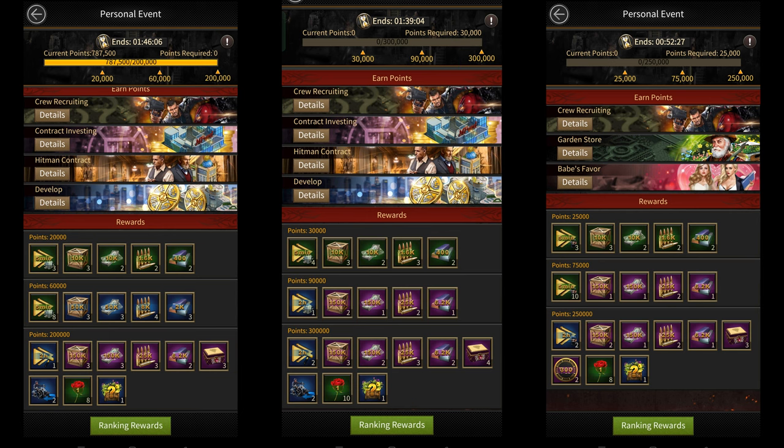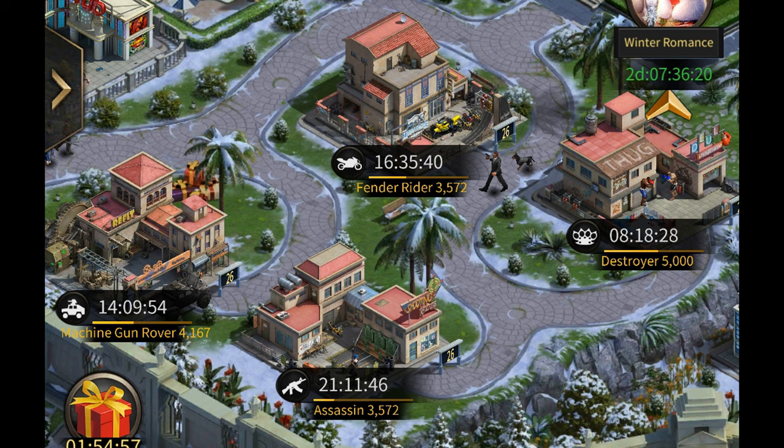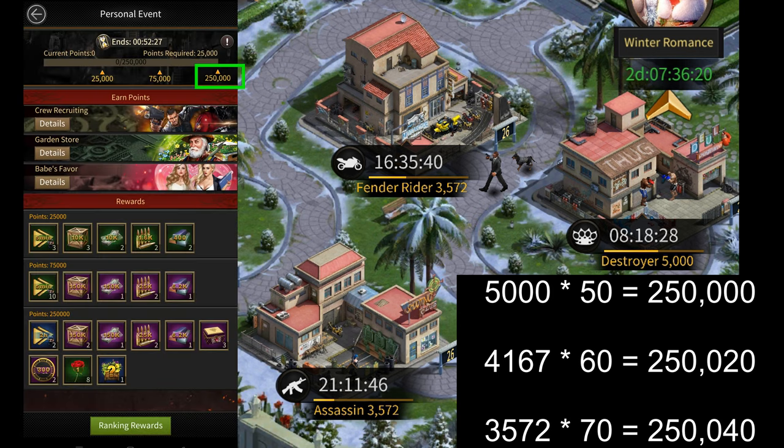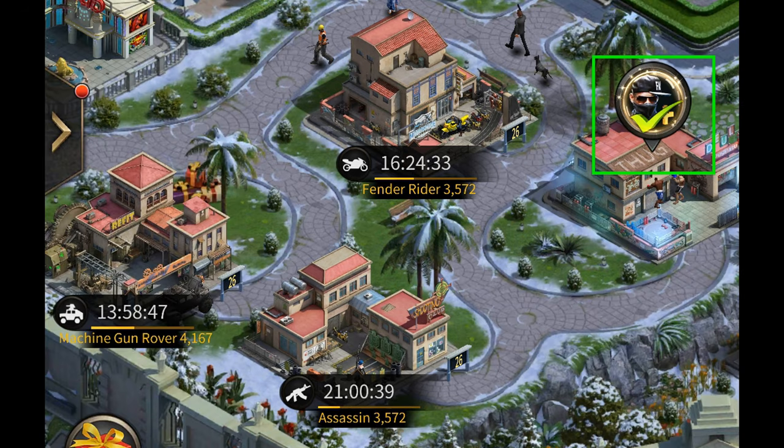The easiest way to score these points is to train troops. If you look at my training camps, you'll notice that I train very strange numbers of troops. For example, for T7 bulkers I'm training exactly 5,000, but for T9 bikers I'm training 3,572 of them, and for T8 vehicles I'm training 4,167 of them. The reason I'm training these strange numbers is because once they finish training, they'll give me exactly 250,000 points or a little above that, which means every time I finish training one set of those troops, I'll be able to claim all of the milestone rewards in the individual event. Sometimes even when my troops are done training, I don't collect them right away — I wait for the next individual event so I can get my free roses as well.